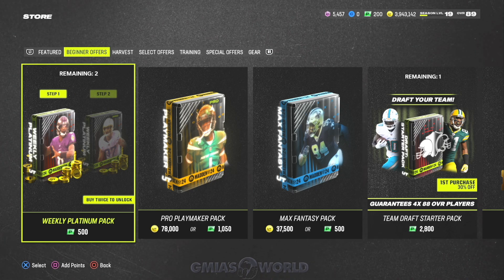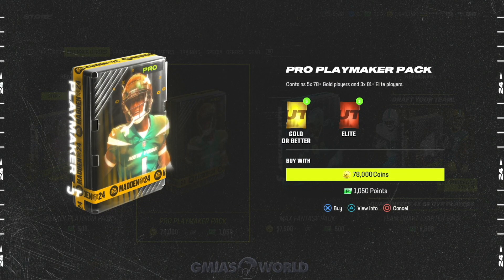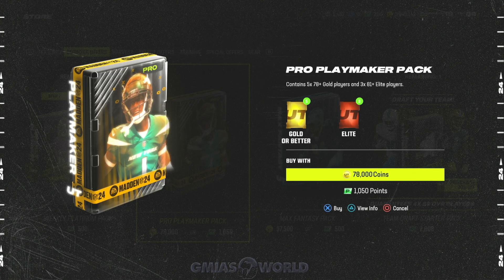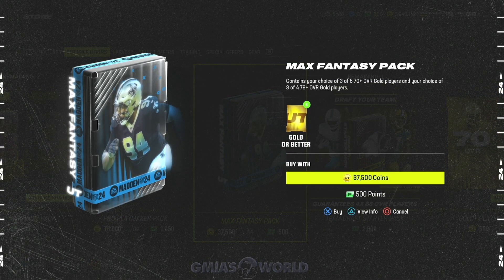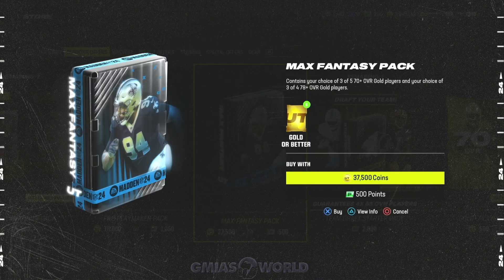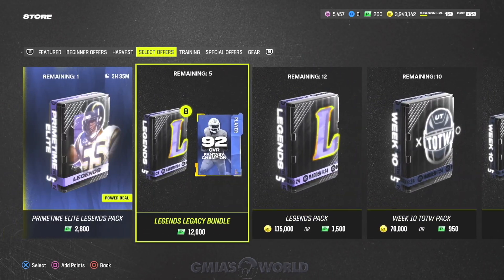BND cards will just fill up your binder with no other use — you can't use them in sets, can't sell them. Avoid anything labeled BND. The weekly platinum packs are a great way to get coins. The pro playmaker pack can be decent, but the odds are very bad. That pack will become more useful once they drop team diamonds, since you'll want lower overall cards to build up sets.